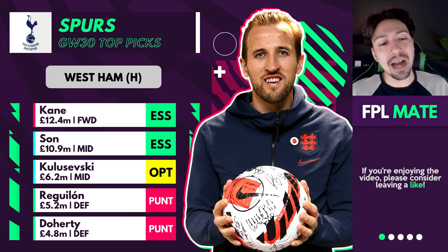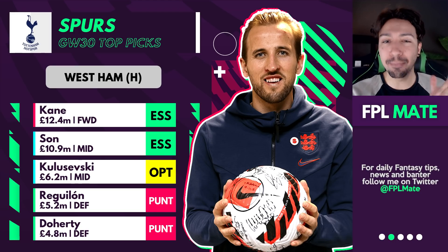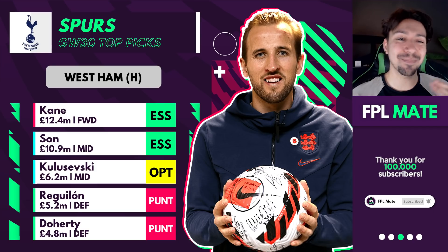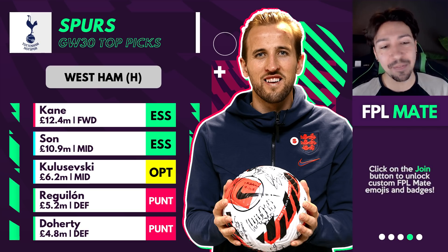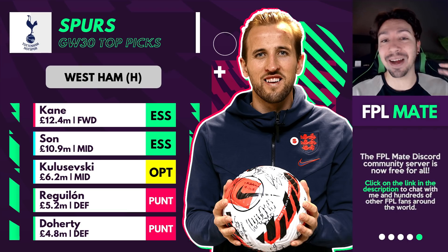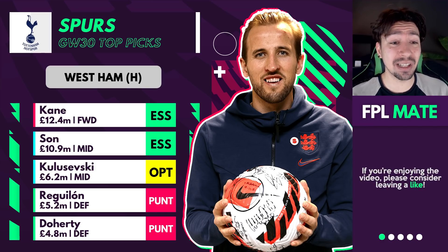Aside from Kane and Son, Kulusevski has just been phenomenal recently and is an optional player. Reguilon and Doherty are both punts because I'm not fully convinced about a clean sheet for Spurs this week. If you could pick just three Spurs players, make them Kane, Son, and Kulusevski. Reguilon is good before Sessegnon returns from injury; Doherty is perhaps the better longer-term option. But those are the five players I'd pick from for Spurs.